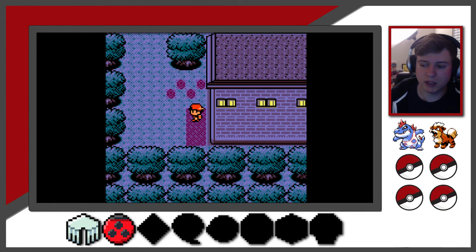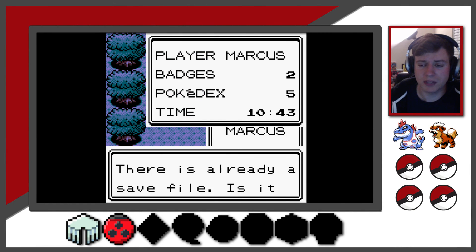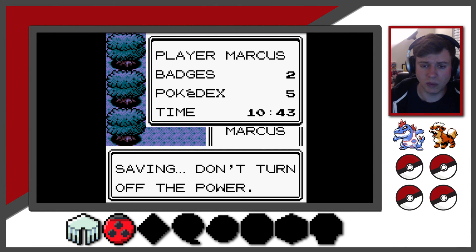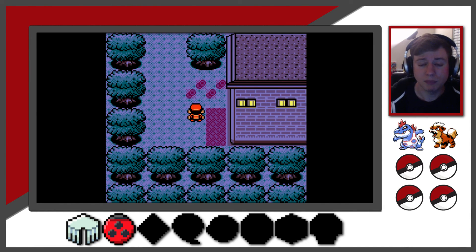So now we're in the Ilex Forest. We'll go ahead and focus on that down the road — we don't really need to do that right now. Let's go ahead and save the game. So we got ourselves the Hive Badge after getting everything done in Azalea, we beat our rival, and we are moving on. Hopefully we can run into some good wild Pokemon in here. Whatever we come across, you'll have to find out next time in the continuation of our Pokemon Crystal playthrough. Thank you so much for watching — be sure to like and comment below with any feedback, and please subscribe to help the channel grow!